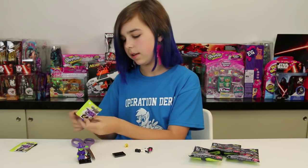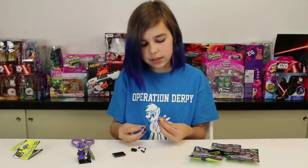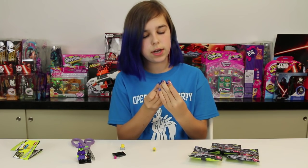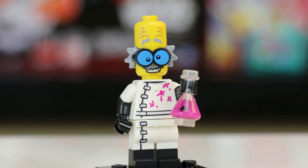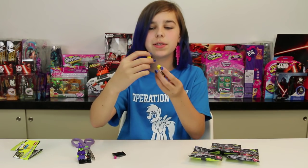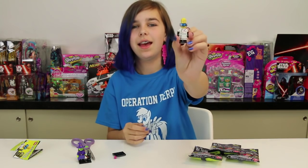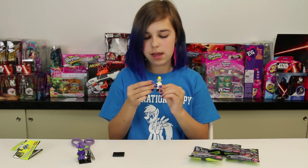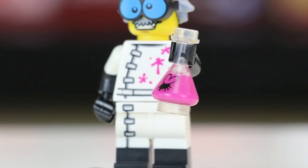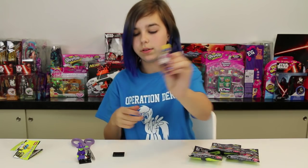Oh we got the mad scientist! I got him on Blind Bag Wednesday already, but he's so cool. He's really interesting with his pieces — he's got his legs, his torso, and then his head, and then he's got his other head that you put on top. And he comes with a little potion that has a fly in it. That's our mad scientist!